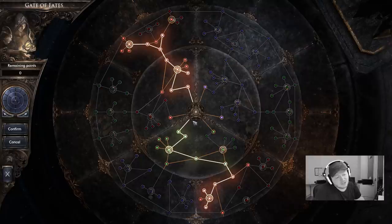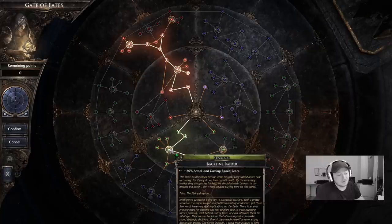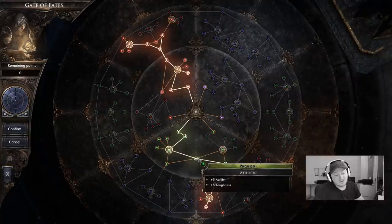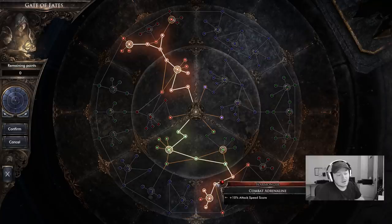I've taken a different path down here. We're going through the sentinel tree to gain some agility which is giving us damage. The reason I've gone this way is we want more agility and attack speed. We're going for the backline raider here with plus 20% to attack and casting speed. So 5% attack speed, 20% attack speed, and agility toughness giving us a bit of damage as well. And a bit of toughness again here.